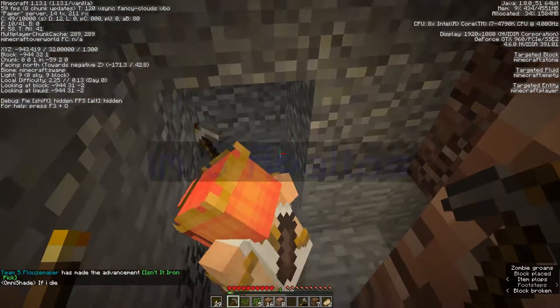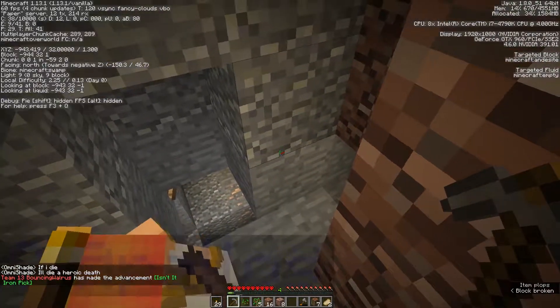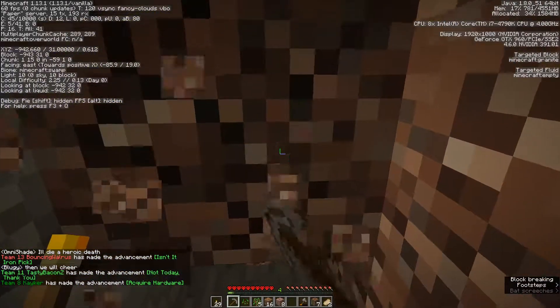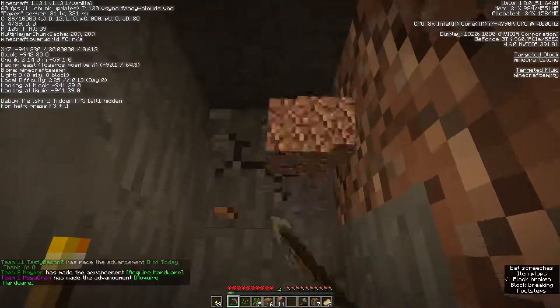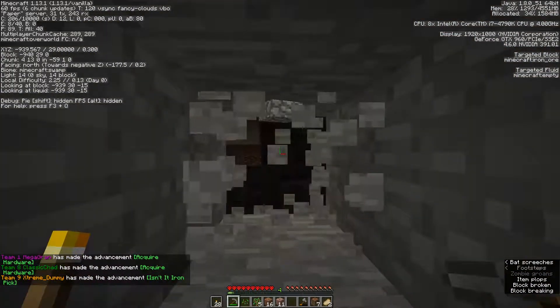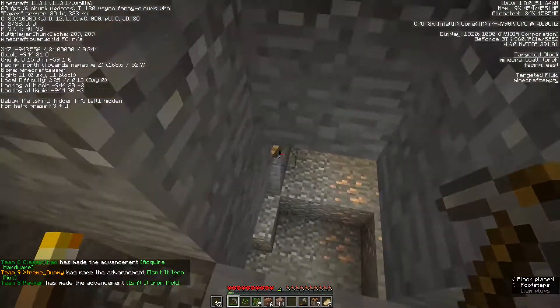I'm just going to try and find a safe way down, because I do hear a zombie. My fingers are cold. Oh, don't push me down. No, no, no — I was just going past you. My fingers are cold. Yeah, I'm getting a... oh, my room is so warm. Like, the dorm is... I woke up today under two blankets.